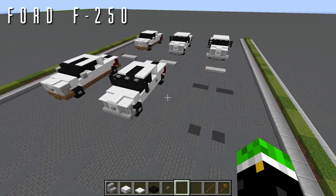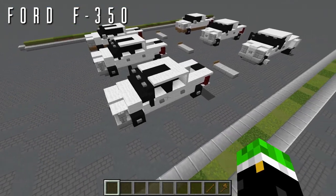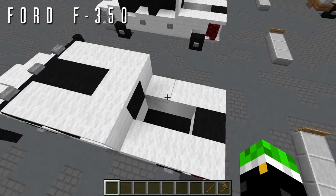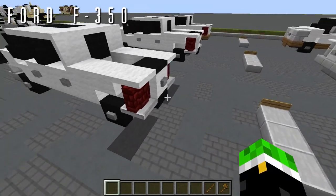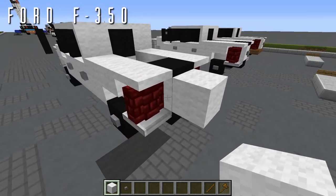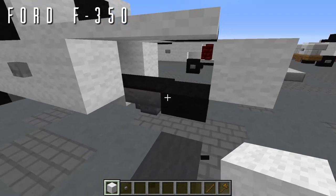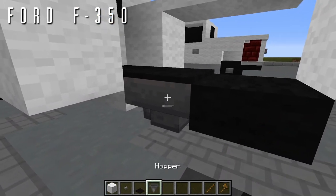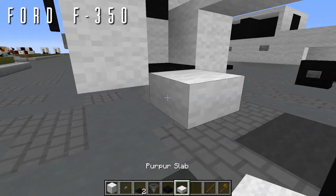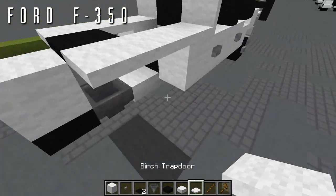Now we'll convert the F-250 into the F-350. I've made another backup copy. The first step is moving the entire bed one block back — from 3 long to 4 long. Grab a block of wool, place it back from that rear wall, knock out the old bed and wheels. Also knock out the hopper and nether brick slab, move the nether brick slab back a block, the wool slab back a block, place the hopper in its new position, and add a birch trapdoor up to either side of the wool slab.